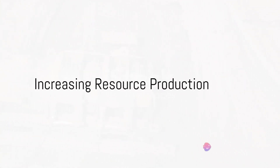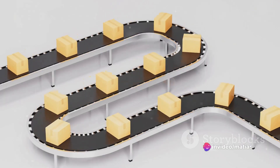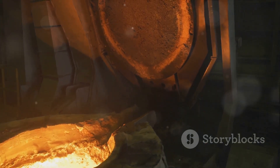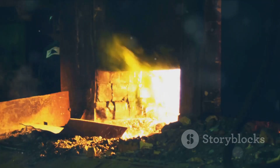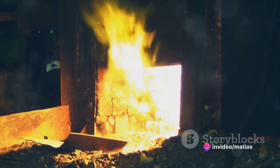Next, focus on increasing your resource production. Iron and copper are the lifeblood of any Factorio base, so it's crucial to have a steady supply. Invest in mining operations and ensure you have efficient smelting setups. Don't forget to automate transport with conveyor belts and trains.